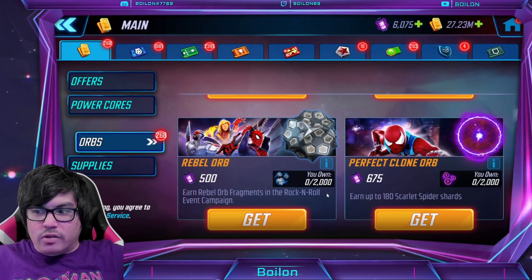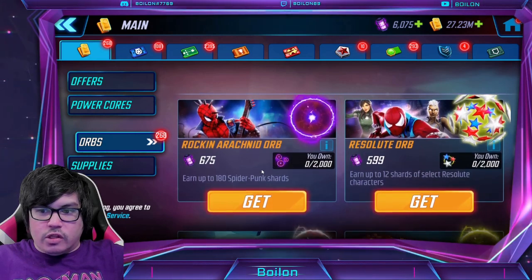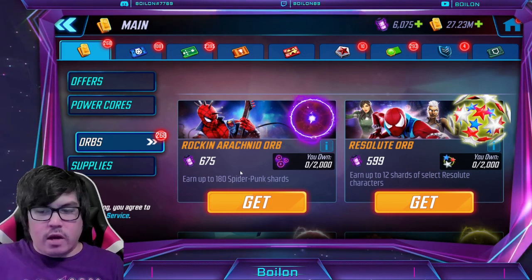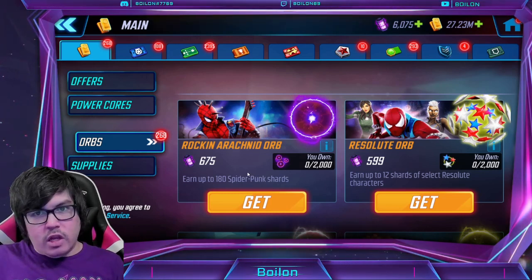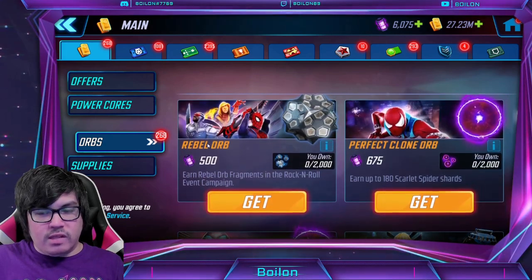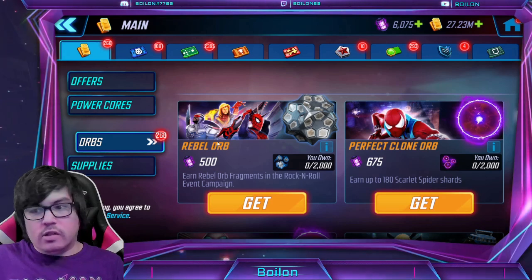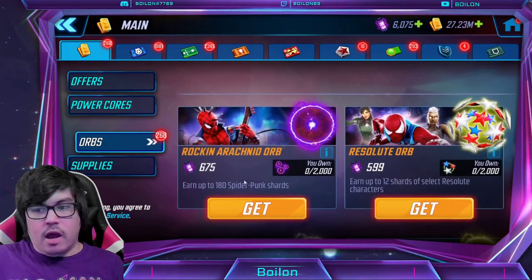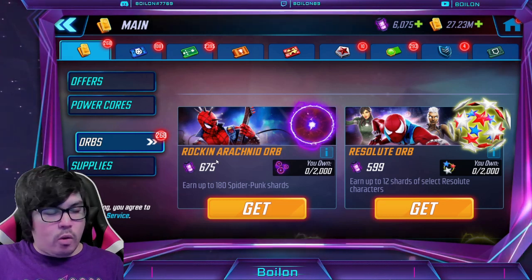The second thing I wanted to mention is that the orb is still available here to purchase. This is the first time that a campaign event character has had their offer orb available for 675 power cores. Normally you would be stuck just buying the event orb. Typically this event orb would have been available very early on, but this was not added until Wednesday at the store reset time. I think this may have been a mistake, and I don't want to assume this is going to be normal going forward with campaign event characters.